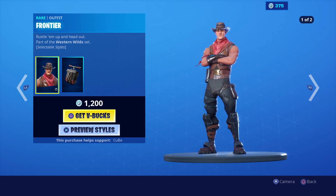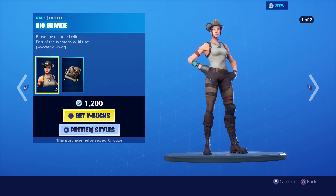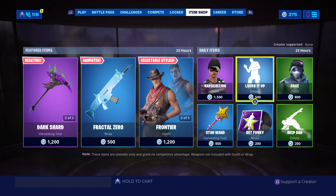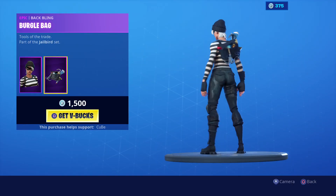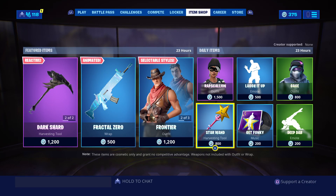Both of these skins have a selectable style which removes their hats. They look pretty good. We have the Rapscallion skins — those have been in this game for a while — and the Star Wand.